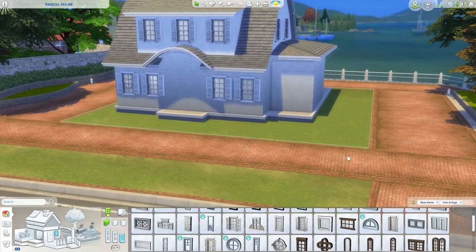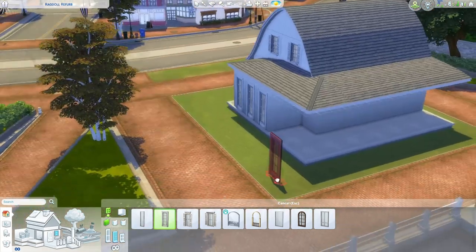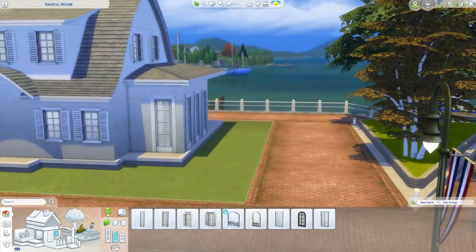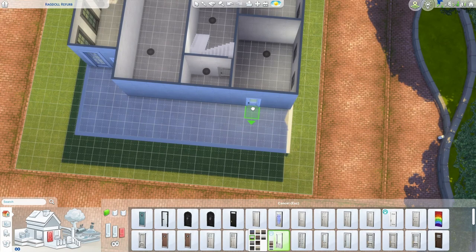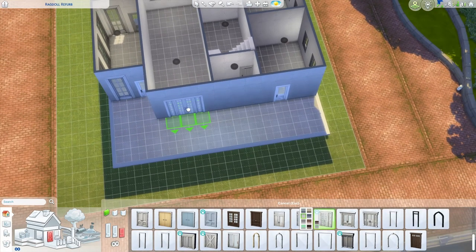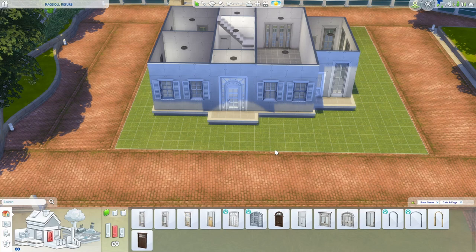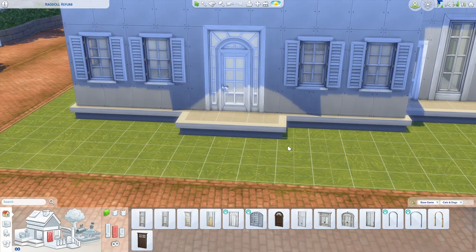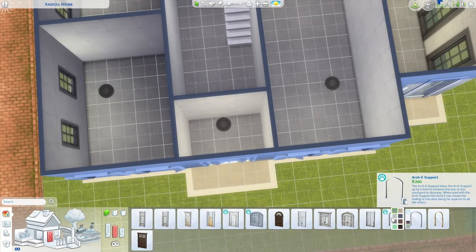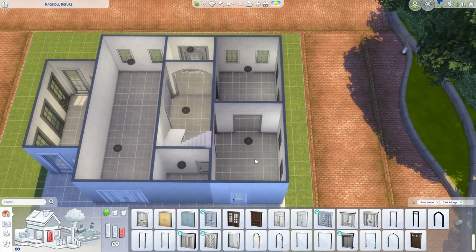Now for our sunroom, because this is quite clearly a fairly recent addition, I'm going to use some larger windows. I like these because they have the same sort of vibe as the windows we used on the rest of the build, but they're bigger. This little clear old barn door is what I'm going to be using on this section here as well as coming out of the kitchen. But I'm going to use this one to come out of the living room because I think it's nice. For my front door, I'm going a bit more in the updated direction with this giant glass door. And then I'm going to use these arches to open up the space inside, with a slightly smaller one to get into the kitchen, and just a little rectangular arch from the kitchen into the dining room.